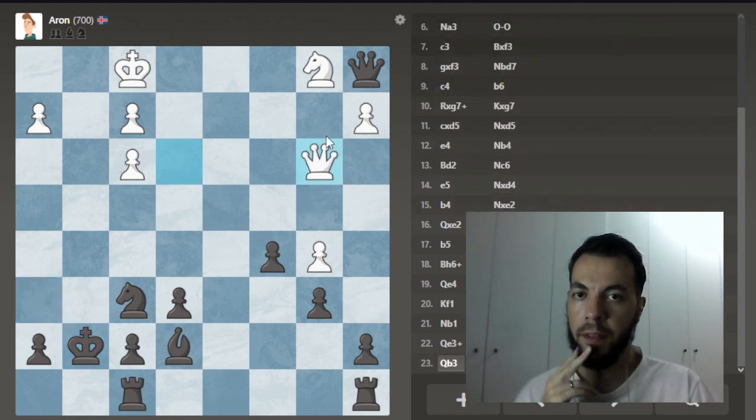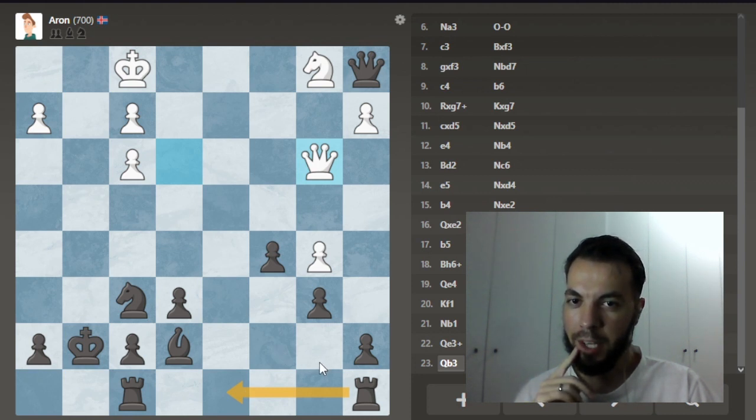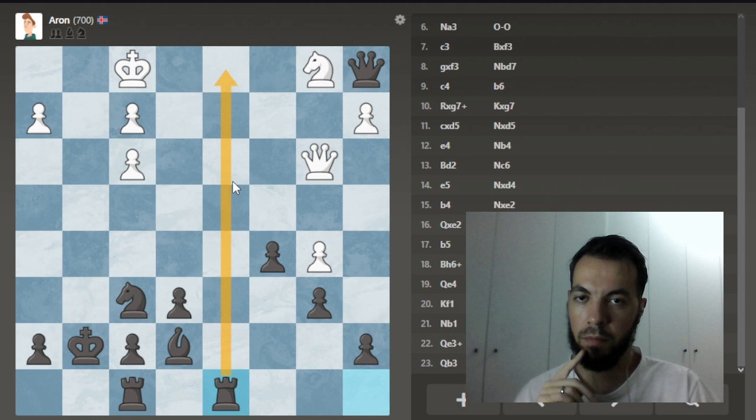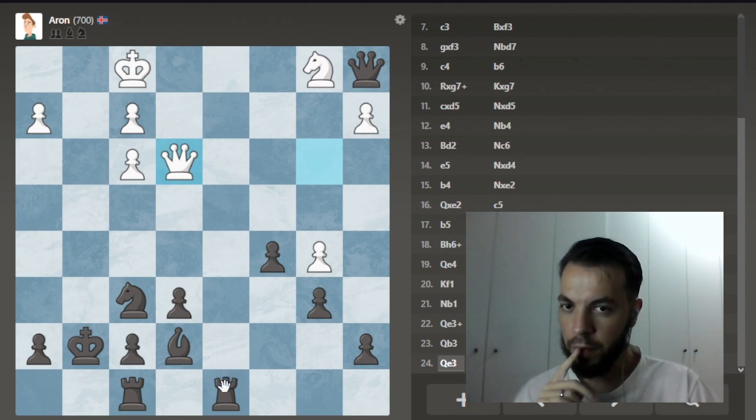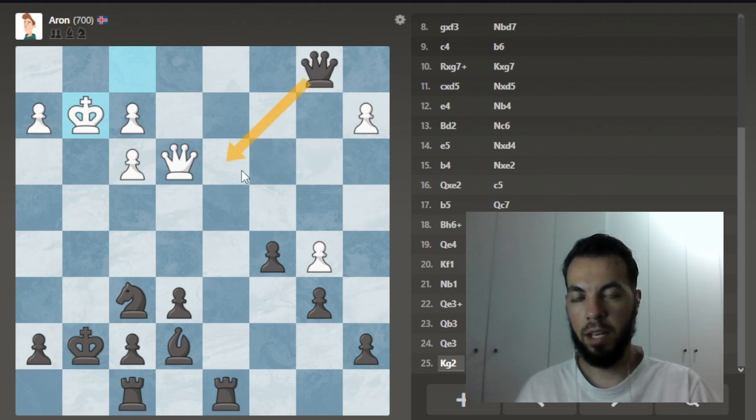My queen is a little trapped over there. What can we do — could bring another piece to the game. How about that? I need to come here or here because the queen is protecting that square from infiltration. Now it's not protecting anymore, but I can take with check. I'm going to do that. Now if I could trade queens it would be amazing, but do I need to? I could go here and check. If I bring the queen here, I can encourage further trades.